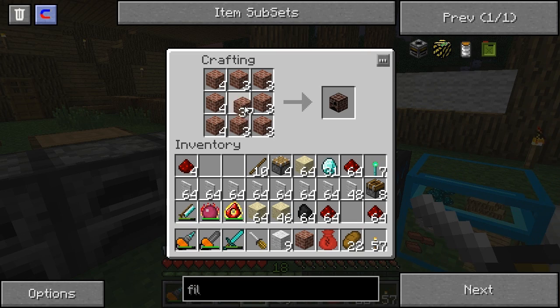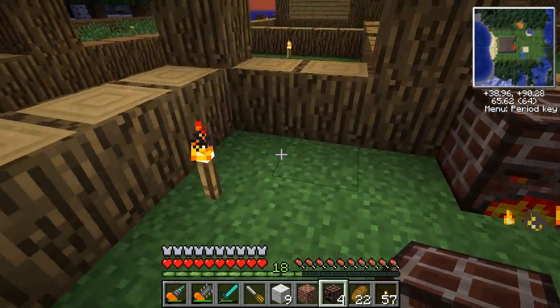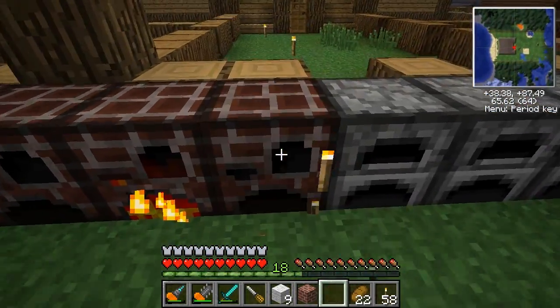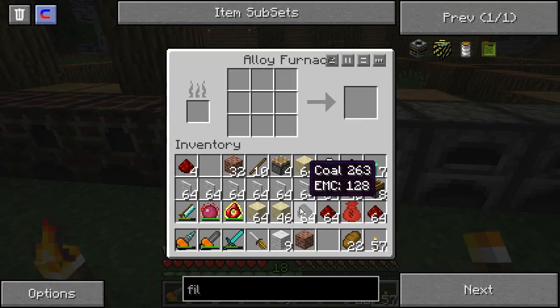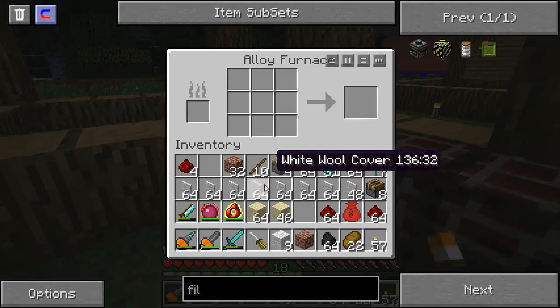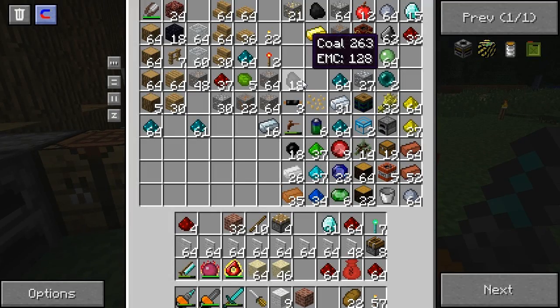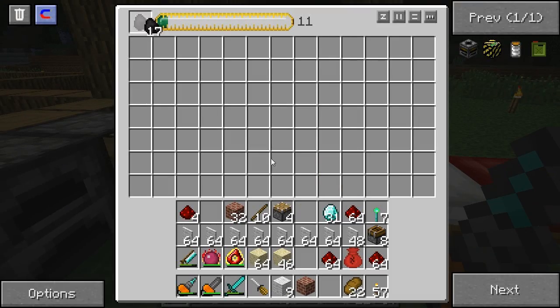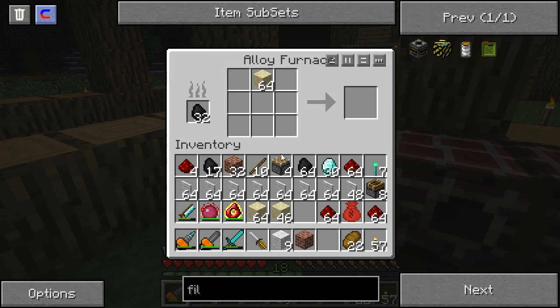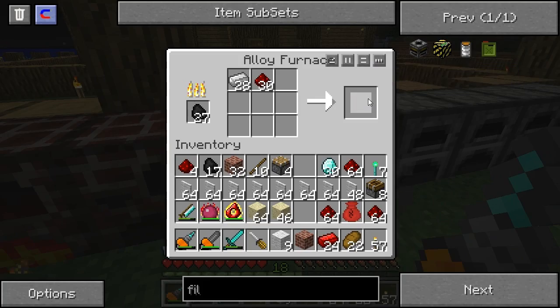Yeah, there it is — we'll make four of each because I accidentally clicked four, that's the only real reason. I know putting them out here isn't the smartest idea because I'm probably going to be moving from here eventually, but whatever. Now what we'll do is put 32 coal in each. Now we need sand and some more coal. Diamonds are cheap compared to coal. Put some more in there — now we have our red alloy ingots going.